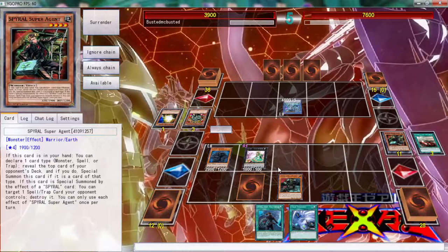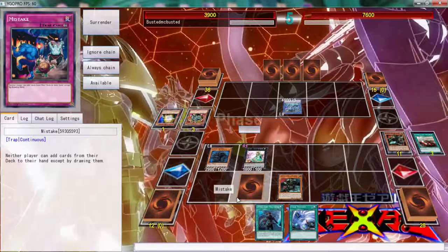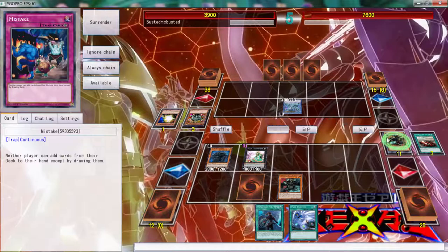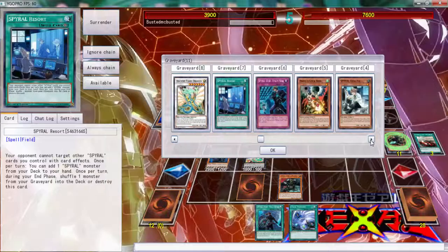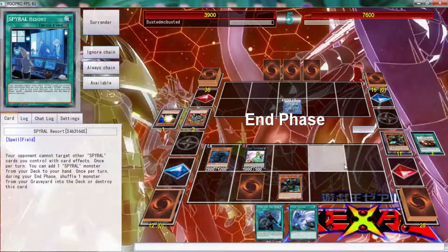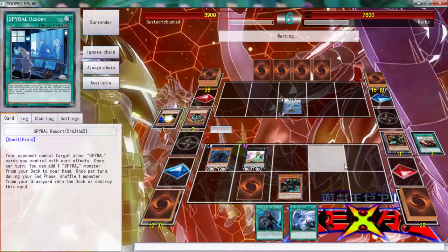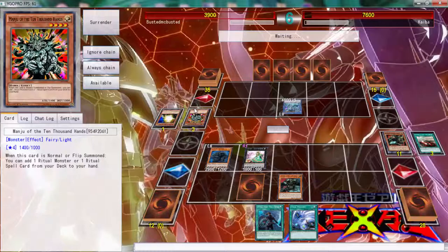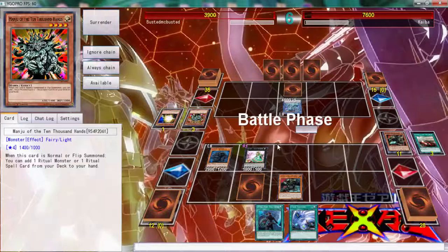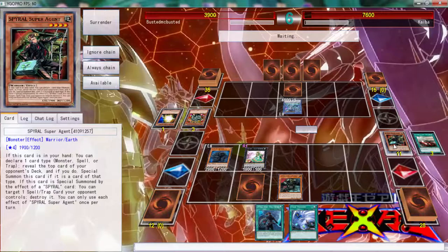Looks like we're gonna just go ahead and lose this. That's a Twin Twister. I think we just lose here folks, because we cannot get over anything. He had it - there's nothing really we can do about it. Possibly giving him Chaos Max would have been the best thing for me to do, but it's not looking too pretty right now.